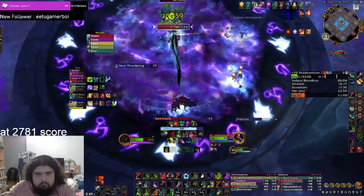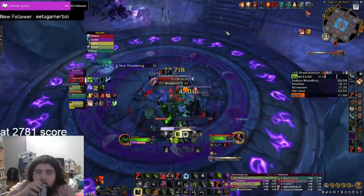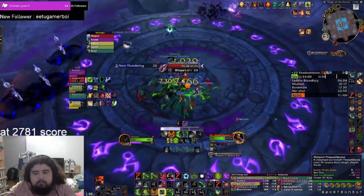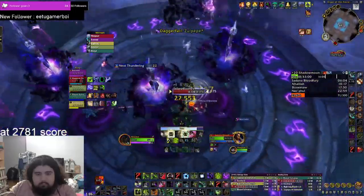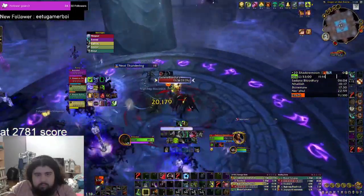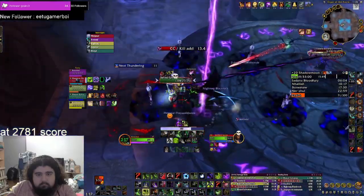Next up, Shadowmoon Burial Grounds is a pretty easy dungeon compared to the rest. On the first boss, during the dark eclipse just go into a light zone, and watch out that you're not standing in AoE pools on the ground when the ground is still dark. Kill the add and use Blur or Darkness when the AoE damage pulse comes.